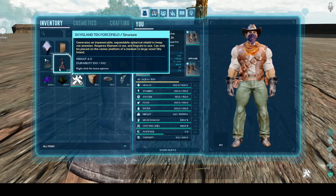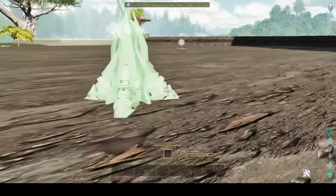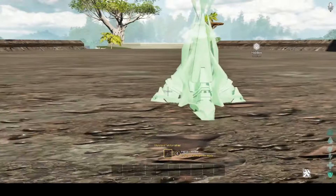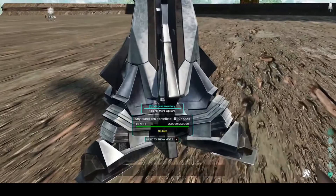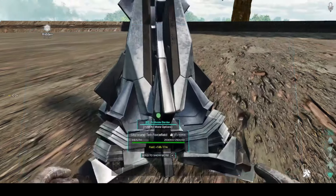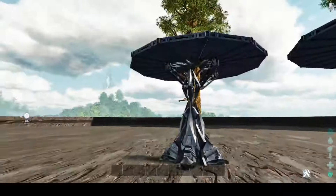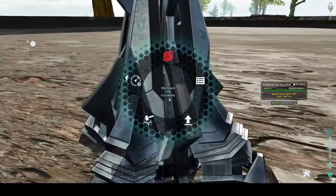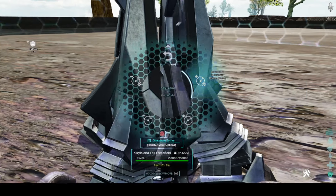If you learn the tech force field, you can make the Sky Island tech force field. These will only snap to the centermost point of the larger Sky Islands. This force field runs on element shards, starts up pretty quickly, and then you can expand a barrier out to cover your entire Sky Island.